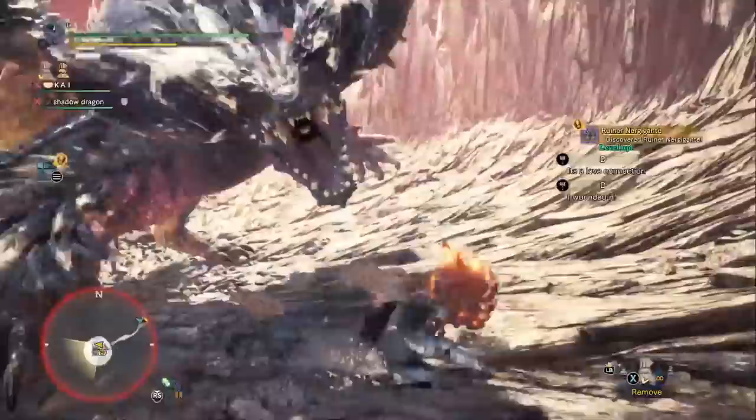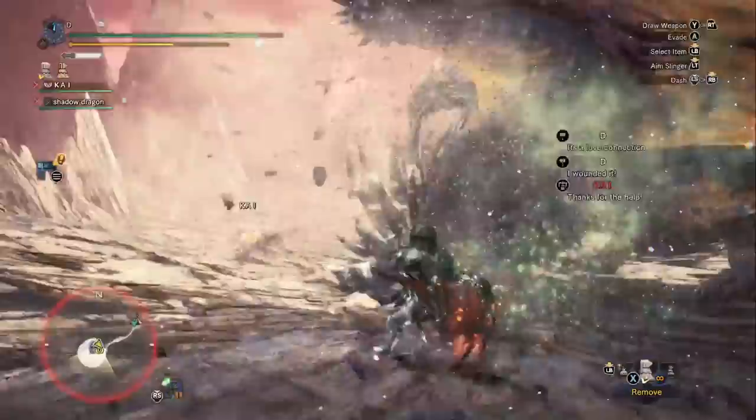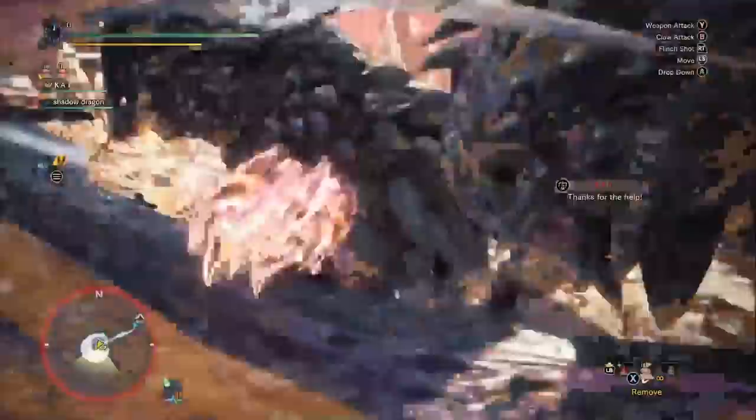That's gonna hurt, but that's okay — Rock Steady. I should be dodging through that but I'm missing. Let's get a Life Powder out. So we got the head, let's take down one of the arms as well. Being a good teammate, especially when you have a heavy weapon, is all about softening those parts up.